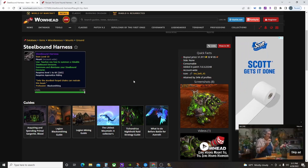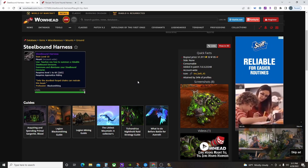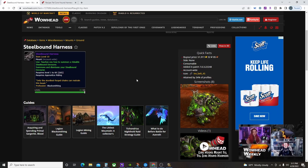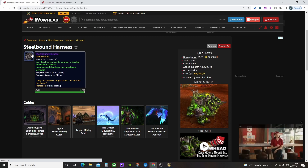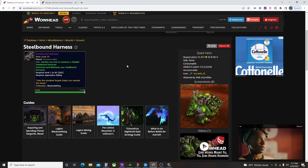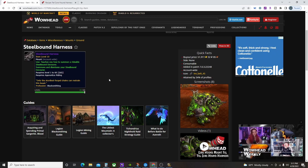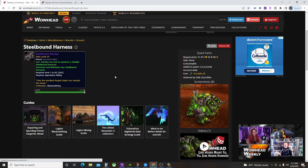Now to get this pattern you do have to have Blacksmithing in Legion. The comments on Wowhead say you need level 800, but it doesn't even go to that anymore — it's at 100 now. I do know you used to have to have max level to craft this, so if you're looking at making gold anyway, go ahead and max out your Legion Blacksmithing. There are some other items that are good as well, and you can craft this thing once you have the pattern.